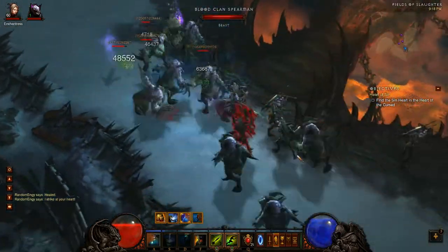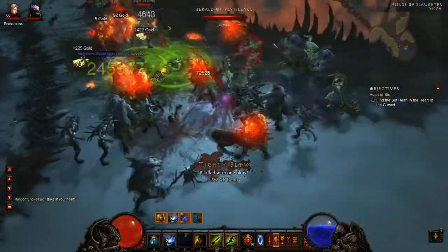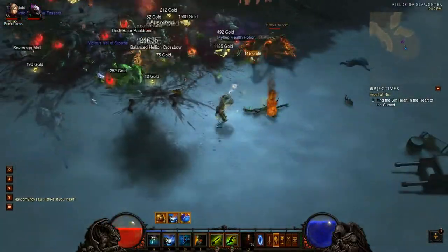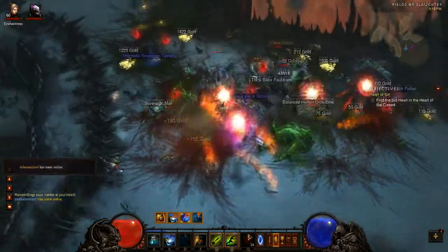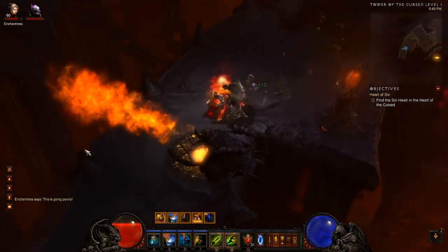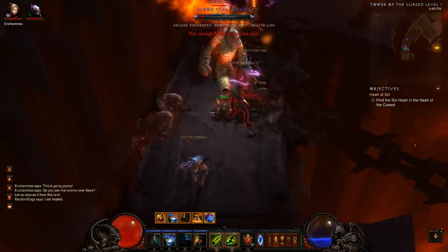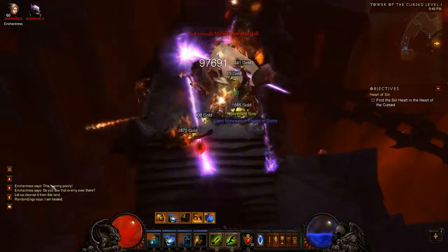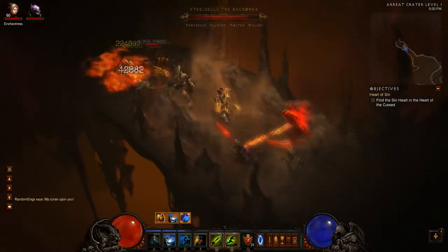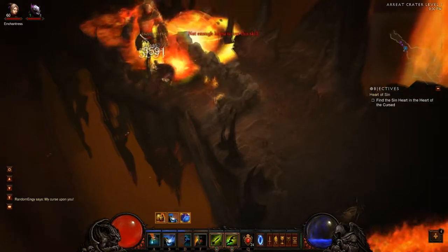For passives, I like to use Jungle Fortitude — you might not need it if you've got enough survivability from your gear. Grave Injustice I really like because in this build you are Spirit Walking to the middle of a pack and killing them up close fairly frequently. Getting your Spirit Walk and Horrify back just makes things a lot faster. Vision Quest is good because bears take a lot of mana. Although if you have enough regen on your gear, like Zunimasa's set, you might not need it. Other good options are Spirit Vessel — increases cooldowns on Spirit Walk and Horrify and gives you a get-out-of-jail-free card — or Gruesome Feast to give you even more intelligence and increase your DPS.